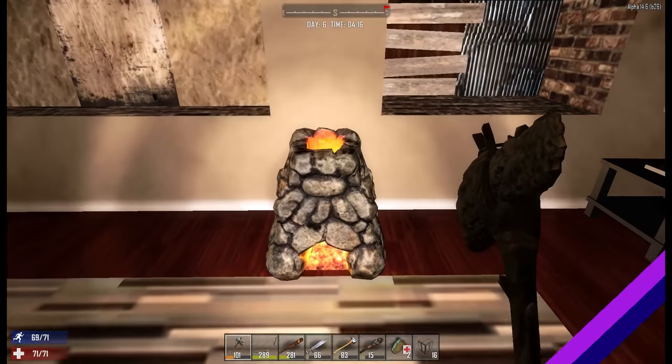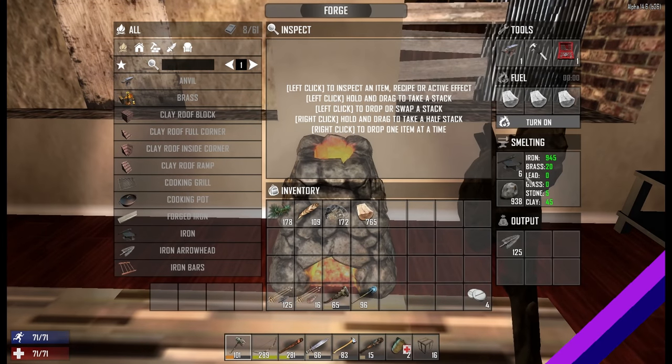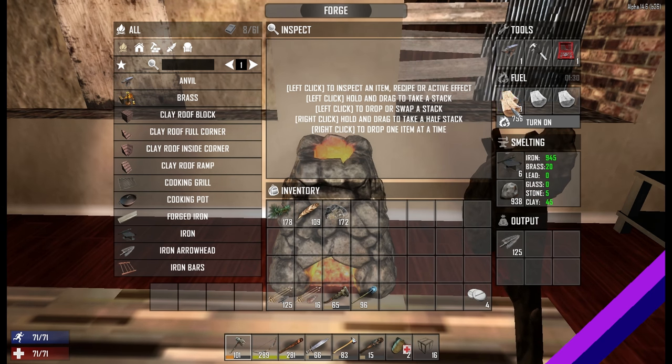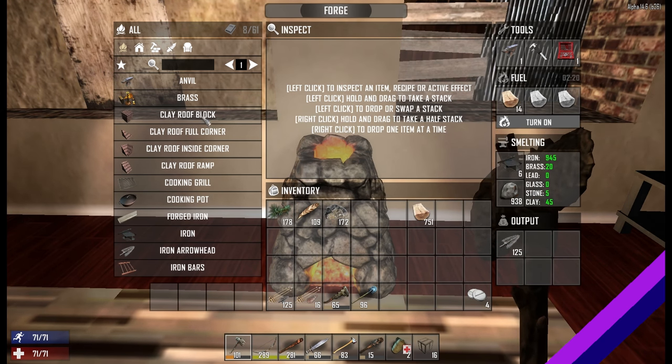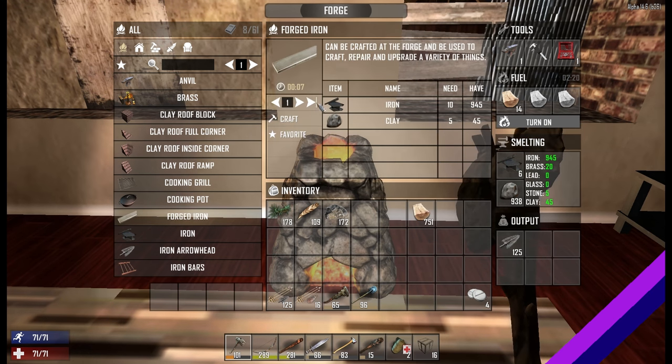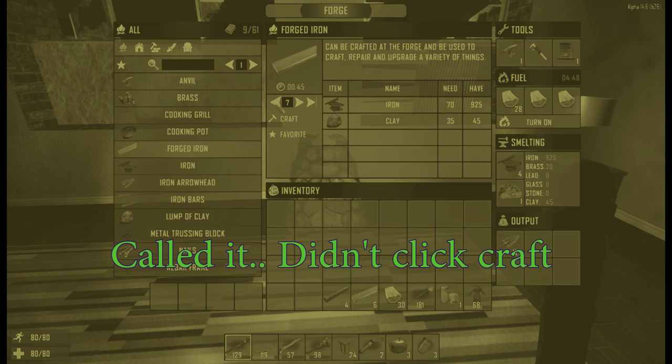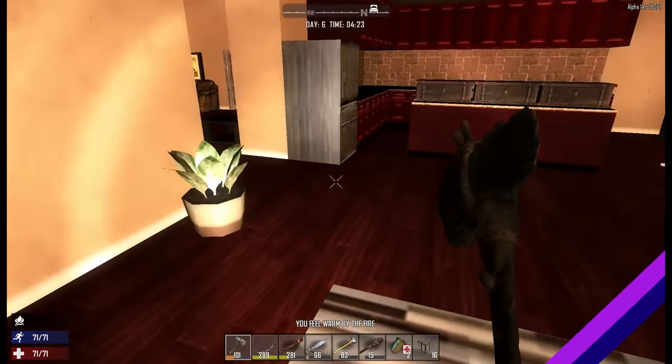I came here to get the forge iron to make a pick. Did the forge iron not come out? I must have not clicked the button or something like that. I'm sure there's going to be a cut showing exactly what I didn't do now. I was going to turn out another ten but I can only turn out five. That'll be amusing.